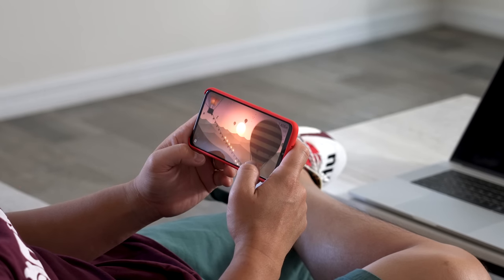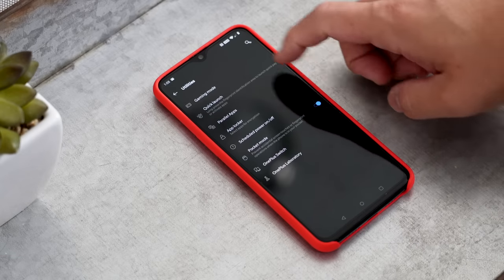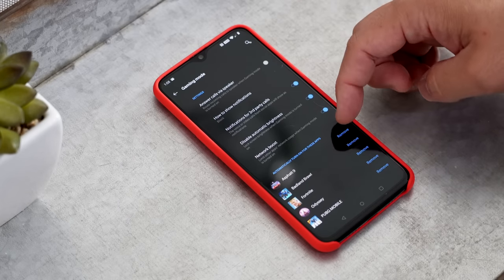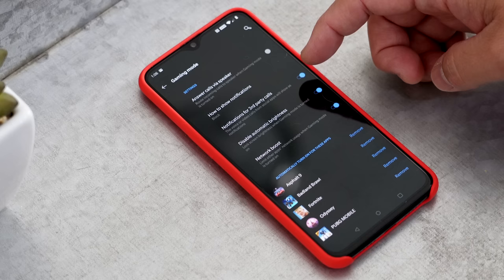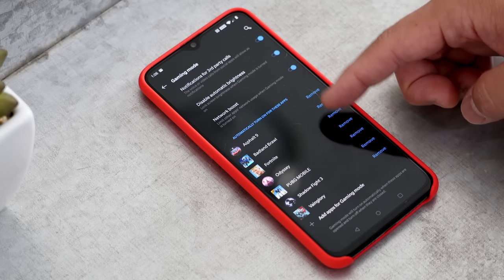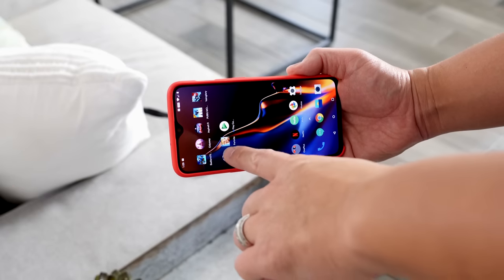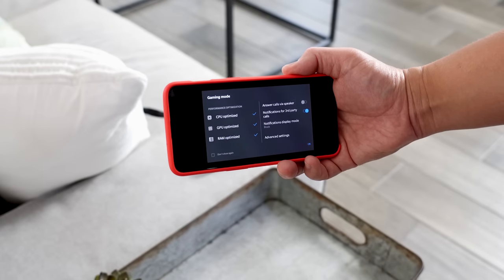Every one of the games tested today is with OnePlus's gaming mode. It's in the utility section of the settings menu and gives you the best gaming experience possible by letting you block notifications or choose how they show up while gaming. You can disable automatic brightness, get a network boost by limiting other apps that take up bandwidth, and when you launch a game it automatically optimizes the CPU, GPU, and RAM along with your customized settings.